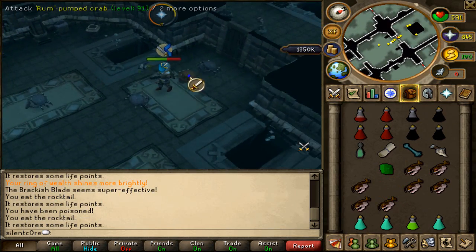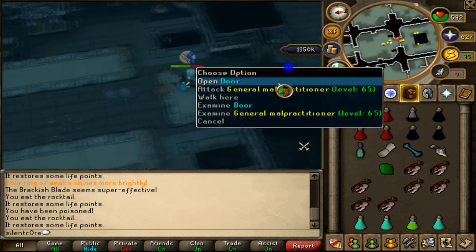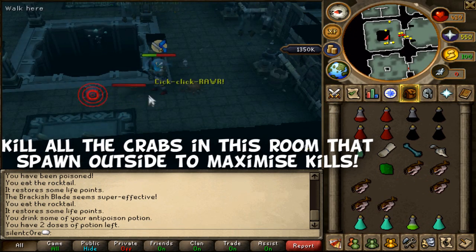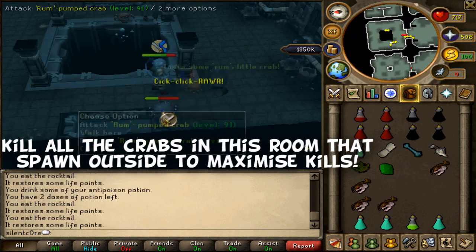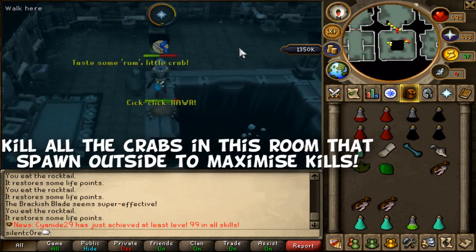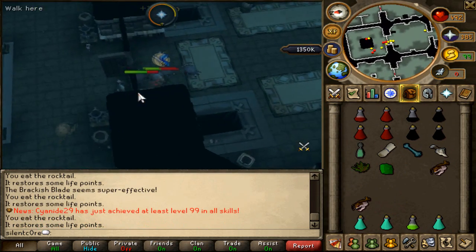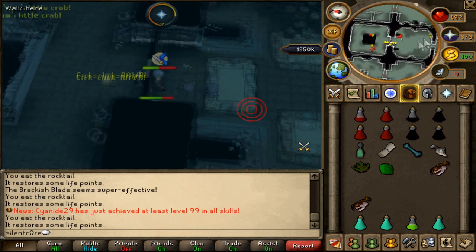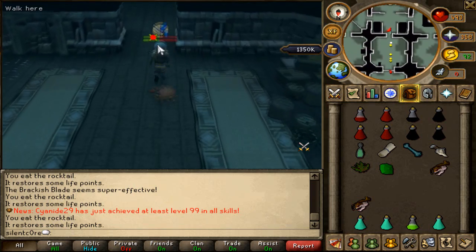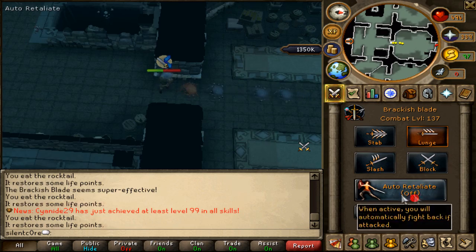I missed a couple of crabs in there, so I'm going to grab those two crabs and take my anti-poison. Get in and close the door — and that should be them lured. The best place to camp them is just in between these two rooms here as they spawn. Then I'll stick auto-retaliate back on.